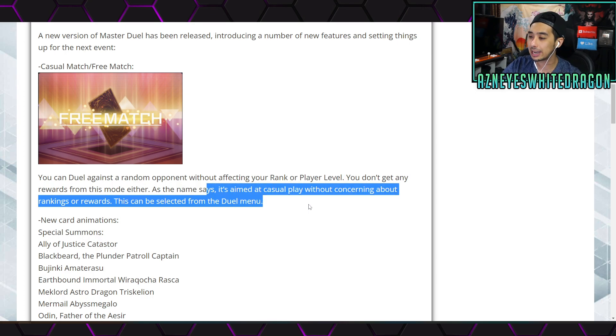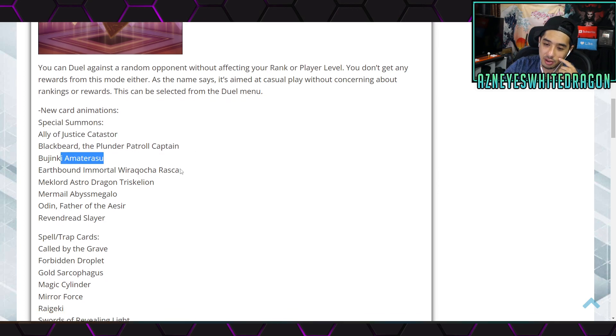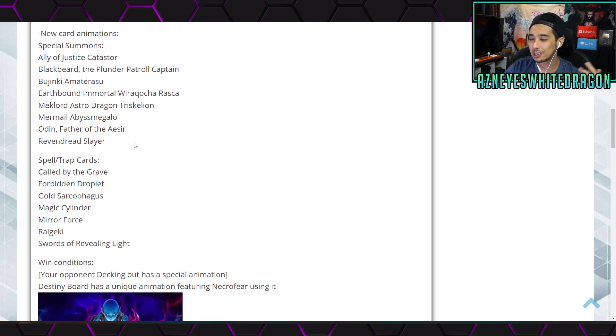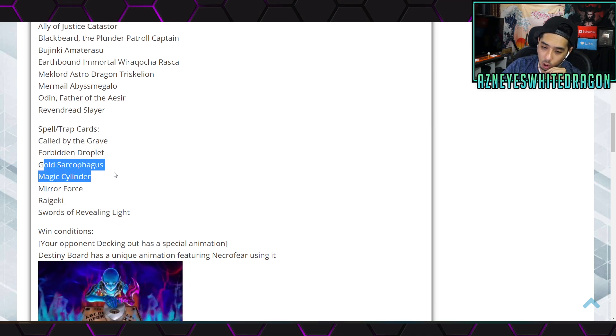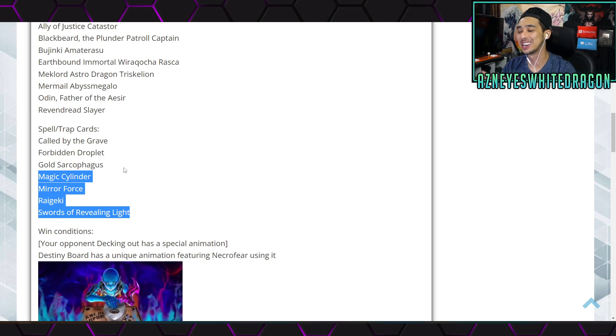Anyway, Free Match is aimed at casual players without rankings or rewards, and it can be selected from the duel menu. We also got some new card animations — Katastra, Plunder Patrol, the Moderats, Earthbound Immortal Meklord, Solemn Trap cards, Called by the Grave, Droplet, Gold Sarcophagus, Cylinder — classic Mirror Force-era stuff. I turn animations off because I don't want to wait half an hour for a duel, but hey, these last few are all casual-oriented so that's kind of cool.